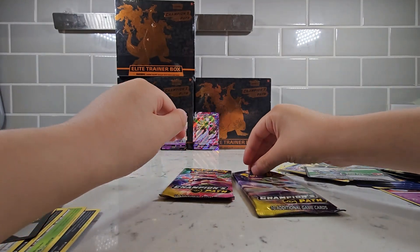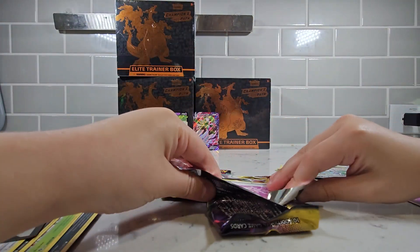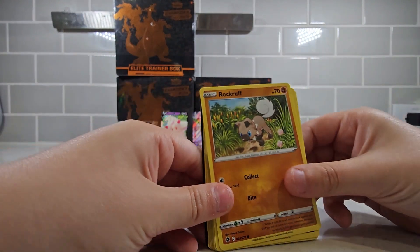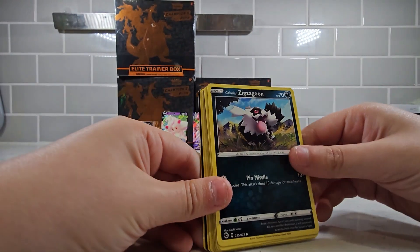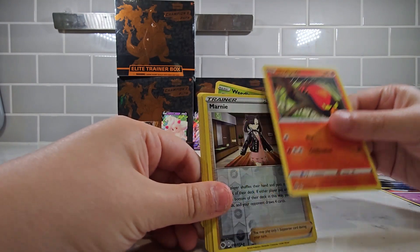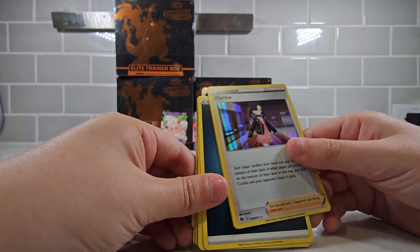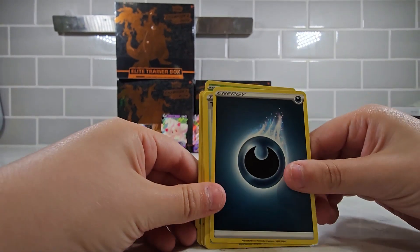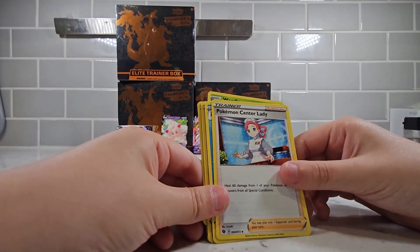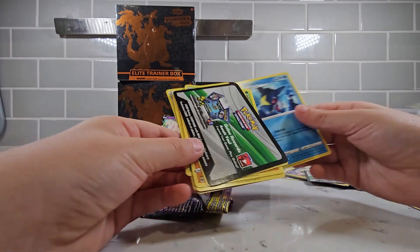Wish us luck on the last two packs. We got a Full Heal, we got a Rockruff, we got a Zigzagoon, we got a Weedle, we got a Zipno, we got a Marnie — a holographic Marnie! We got an Energy, we got a Turffield Stadium, another Turffield Stadium, we got a Pokemon Center Lady, we got a Sharpedo, and a Redeemable card.